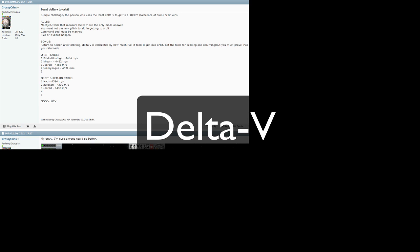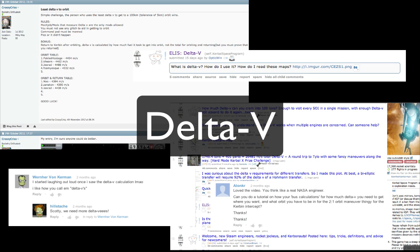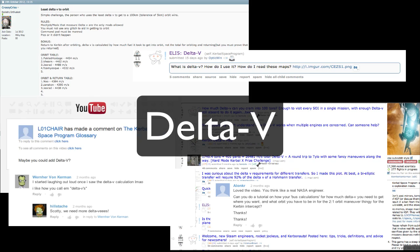Delta V. You might have heard this term being thrown around on the forums, the subreddit, or YouTube, and it does seem to be one of the most important things to know that will help you play the game much smarter and more efficiently. But with all this talk, you're left with a lot of questions. What is Delta V? How do I calculate it? What does it mean for my ship? And even if I don't want to calculate it, what are the concepts that it will teach me?